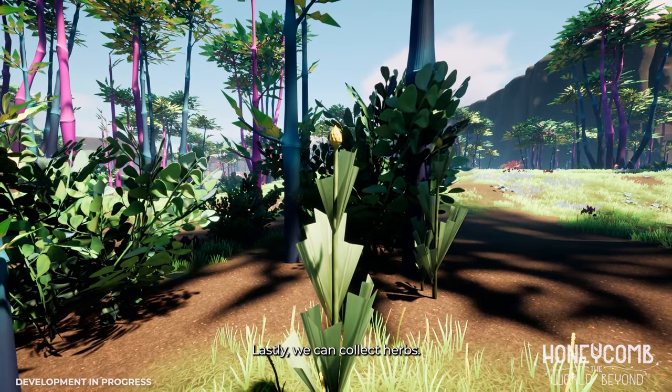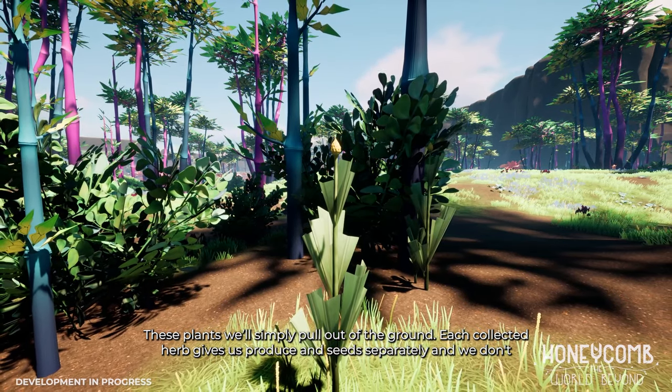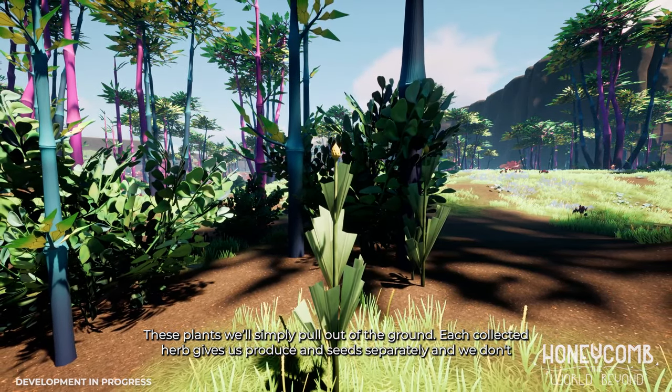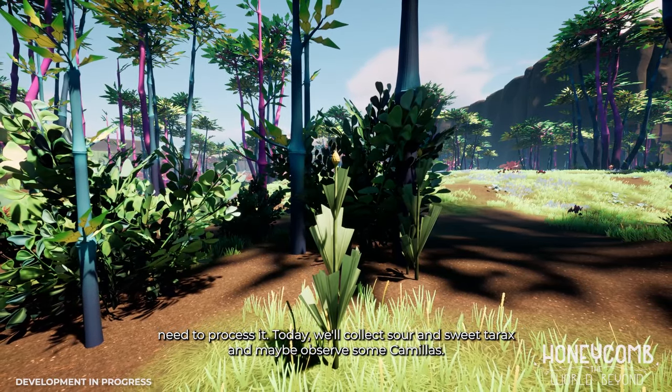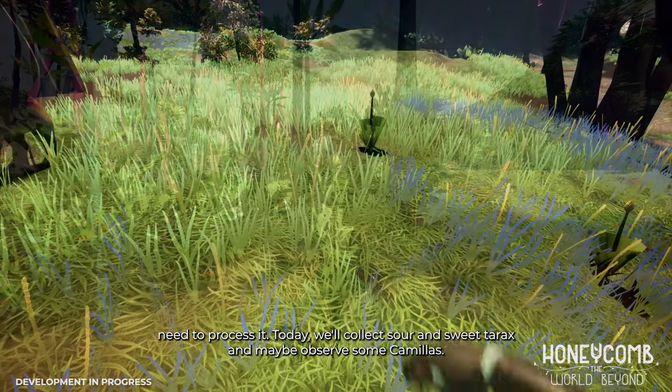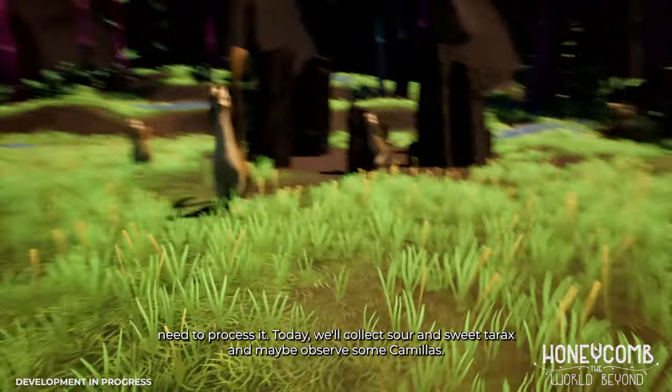Lastly, we can collect herbs. These plants we simply pull out of the ground. Each collected herb gives us produce and seeds separately, and we don't need to process it. Today, we'll collect sour and sweet tarrax, and maybe observe some Camillus.